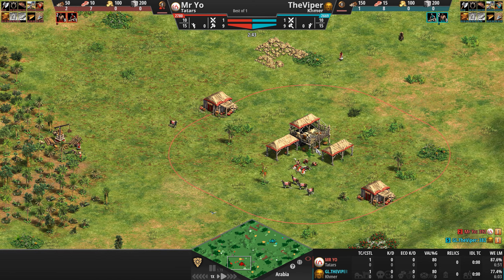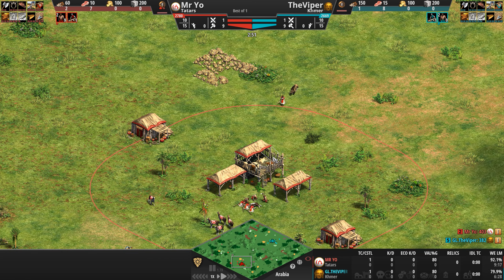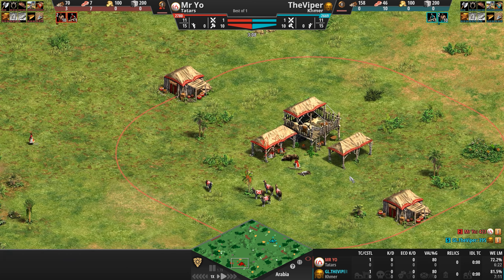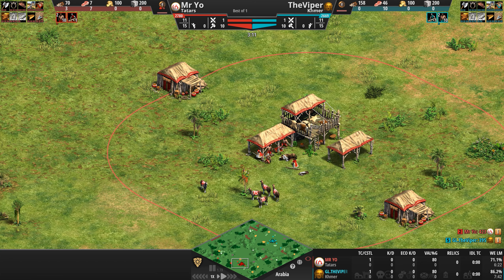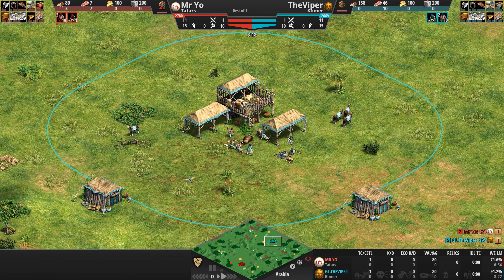To help feed a big cavalry-based population, Tatar herdables contain 50% more food, and starting in Castle Age every new town center, once built, spawns two free sheep — always fun to watch two little adorable sheep with red bandanas pop up once a town center is built.